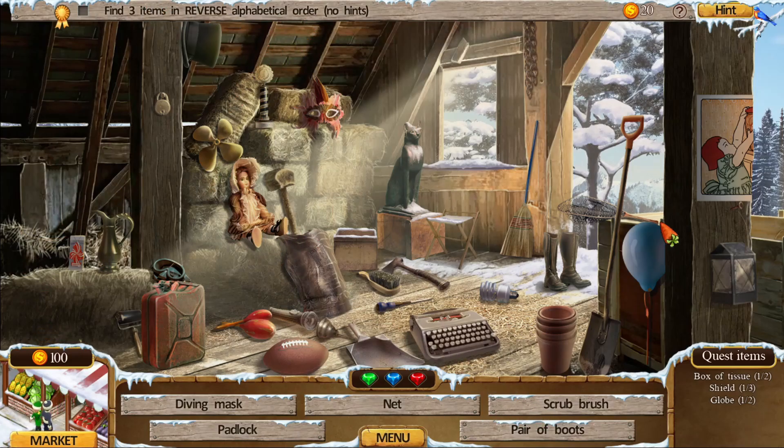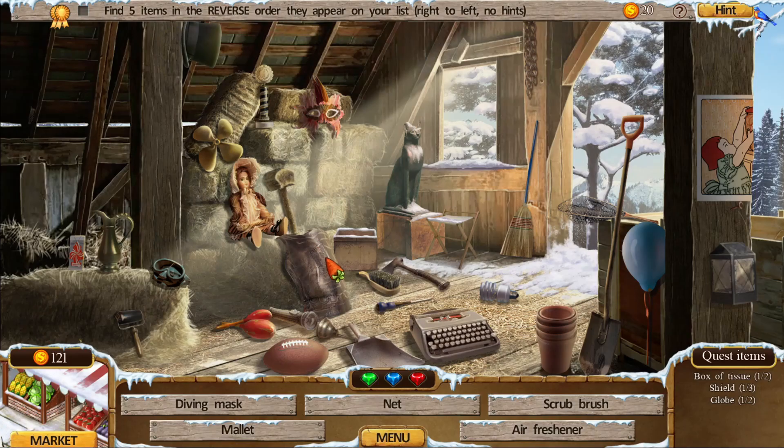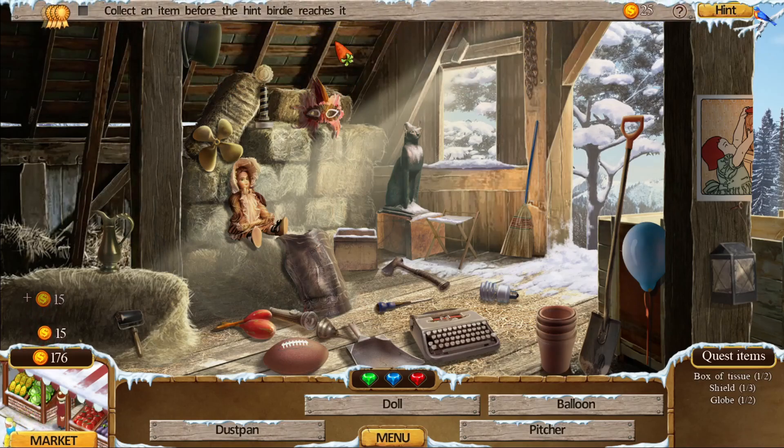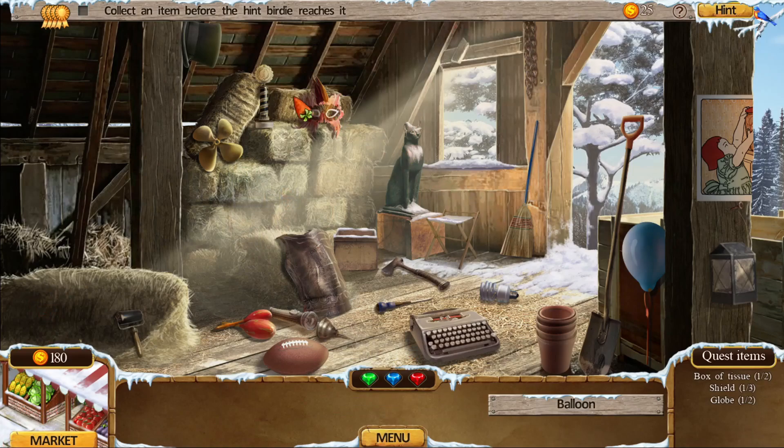Padlock is here, pair of boots, padlock. I just saw the net — there we go. Is this a shield or a breastplate? That's a breastplate. Reverse order as they appear on the screen — so I have to go scrub brush, air freshener, there's the net, mallet, and diving mask. Find every collectible gem — I've already done that. Collect an item before the hint — I haven't used a hint yet. Pitcher, dustpan, doll, and the balloon — right here.